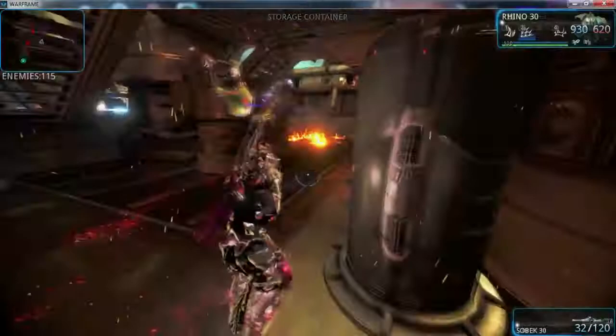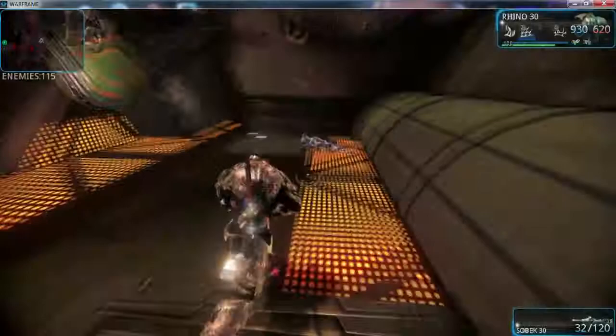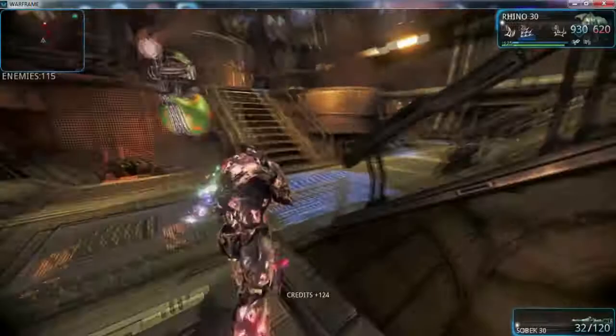A lot of Grineer helping us. The Rhino skin was off — put my Rhino skin back on. Look at all the dead Grineer. You'll notice in this video that on this side, on the Grineer ship, you stand on top of the dead Grineer and you get money and all sorts of loot.